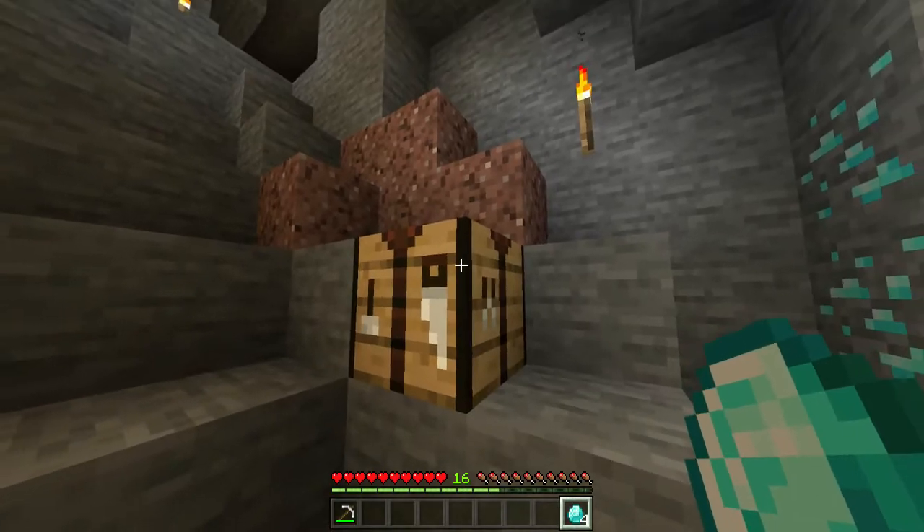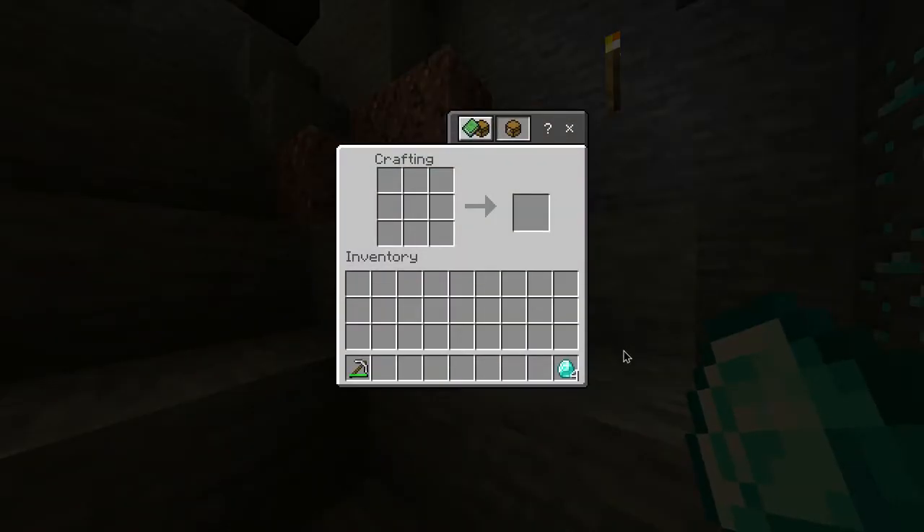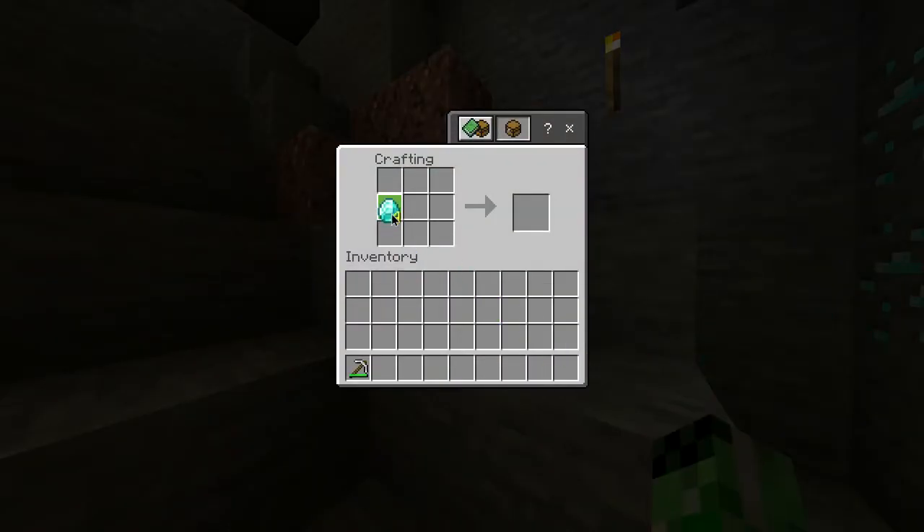You then want to head into your crafting table, open it up, take your diamonds and do two vertical lines just like this — and there you go, you've got yourself some diamond boots.